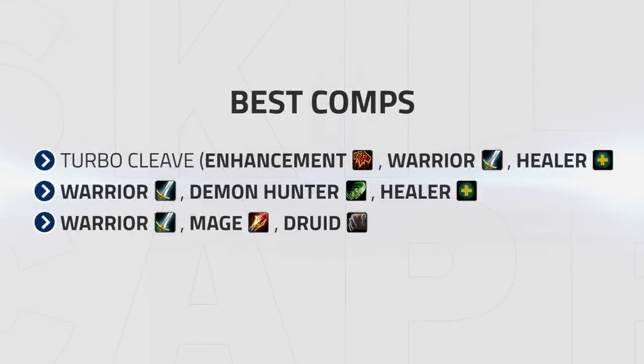Right now the best comps seem to be Turbo Cleave, Warrior DH Healer, and Warrior Mage Druid. Warrior Mage Druid has high single target damage as well as incredible CC against the enemy team, resulting in controlled games whilst slaying someone.